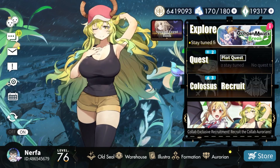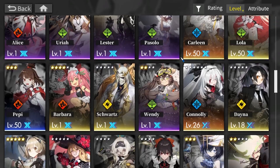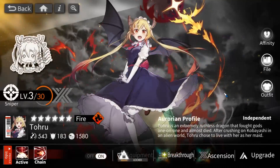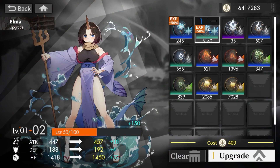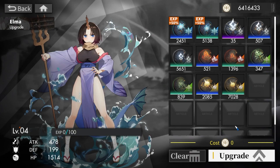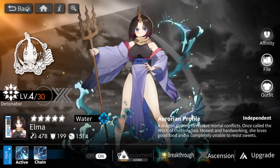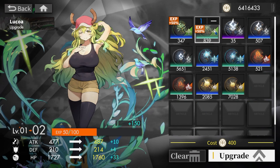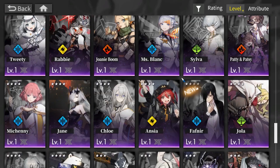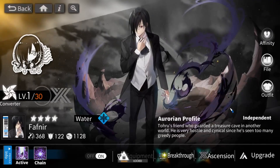I have to raise every single unit to level 3. Level 3 for Toru, level 3 for Kana, level 3 for Elma — I accidentally pressed one extra so she's level 4. And then we have Lukkoa, I'll do level 3. And we have Fafnir — there we go.